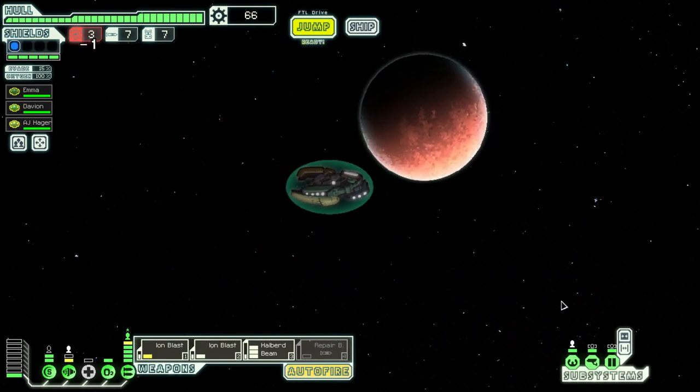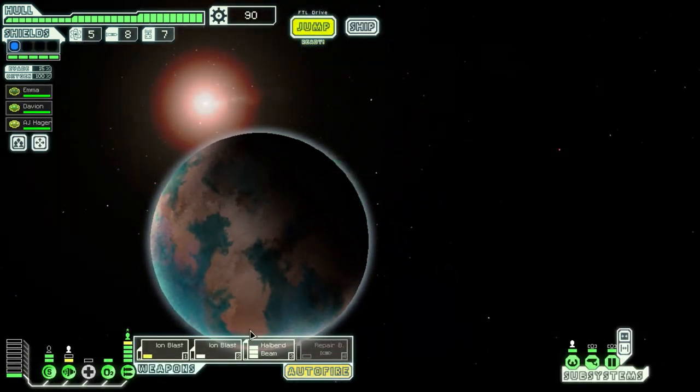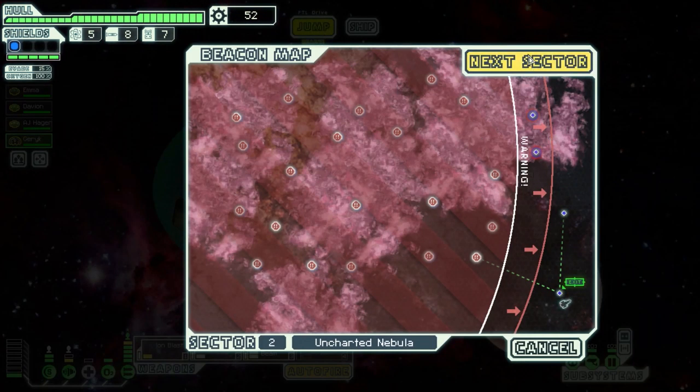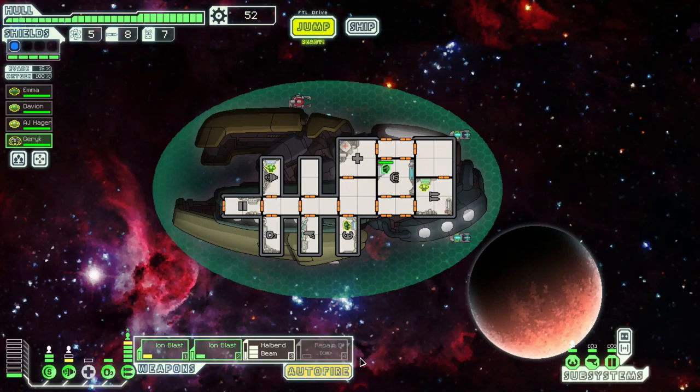I'm quite happy with that. Let's check that distress signal and get out of this sector. 24 scraps, awesome — that was a fantastic sector! We have 90 scraps at the end of it. We can hire a crew member — Angie for 38 scraps. I think Angie is usually more expensive at the store and we could definitely use one for repairs. Let's hire him, that's a pretty decent price. Next sector is going to be Uncharted Nebula or Zoltan Homeworlds. You can generally get more scraps from systems like the Zoltan Homeworlds, but the Uncharted Nebula slows down the rebels. I'll decide in the next part — so this one is done.